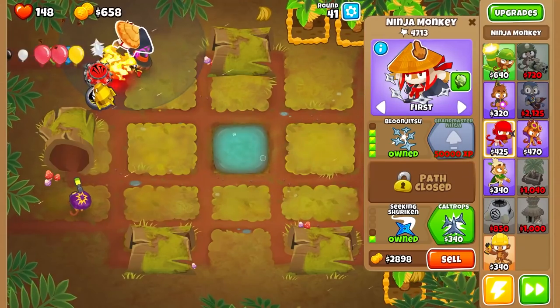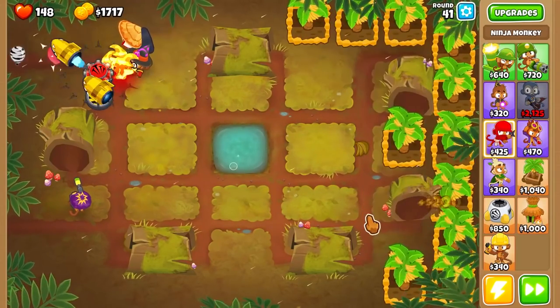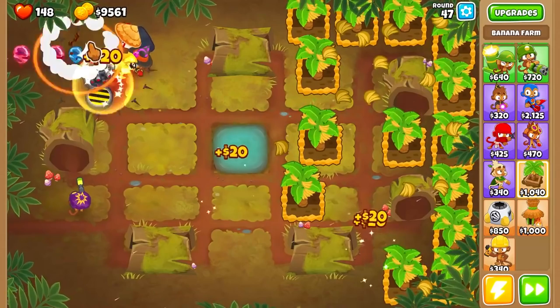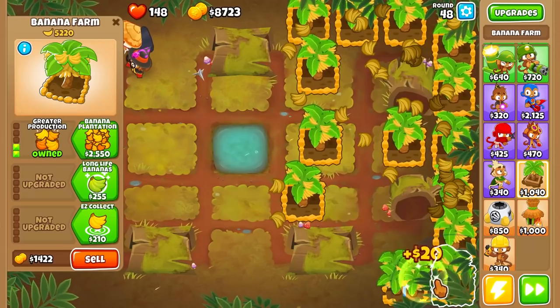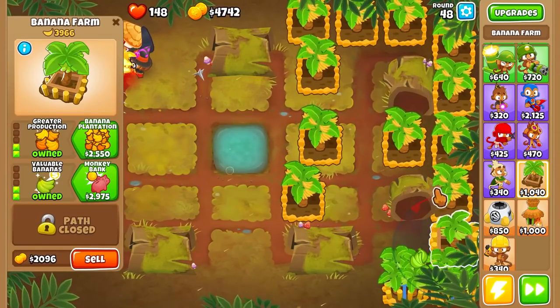Bloom Jitsu acquired. So that means these pops are gonna go up exponentially. We're getting like 100 every couple seconds, which is very good. And then also we're gonna get Overdrive, because Overdrive is just unbelievably powerful. And we are making money faster than I can spend it. Holy smokes — that's the name of my last video. So we're gonna go ahead and start upgrading some of our Banana Farms.